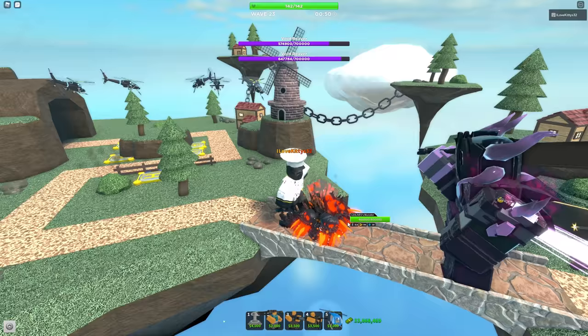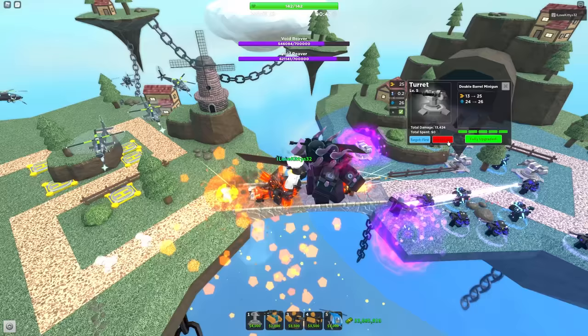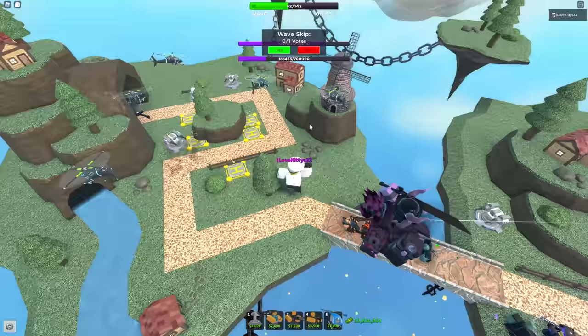They're doing a bunch of slash damage — it deals a good amount, but not a whole lot. I've got to sell these turrets and place them in the back, because these souls will kill us. That is the biggest flaw right here — the super little souls. And the monsters don't die from the stun attack.